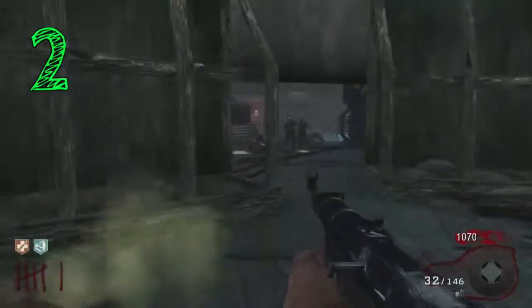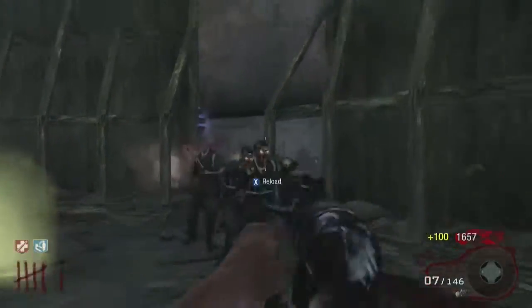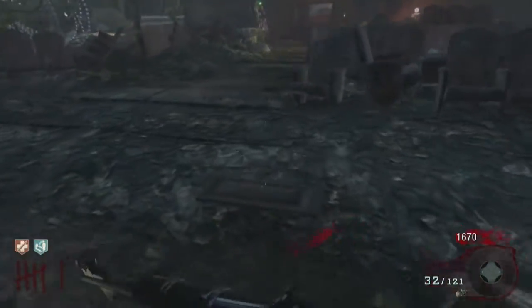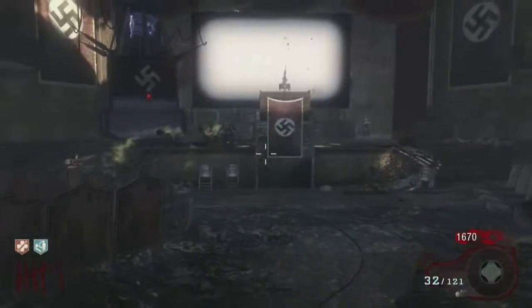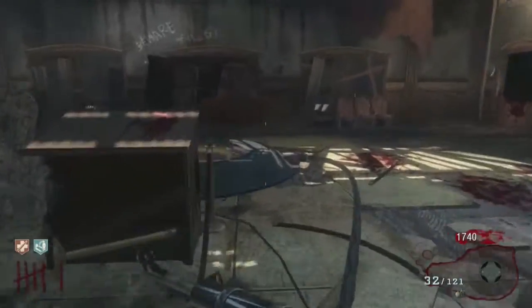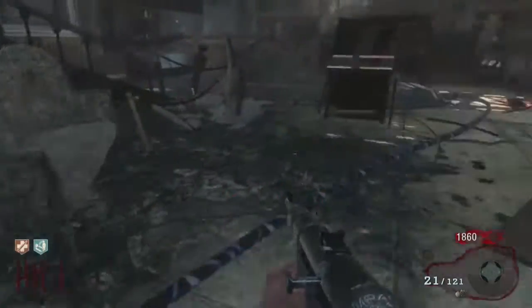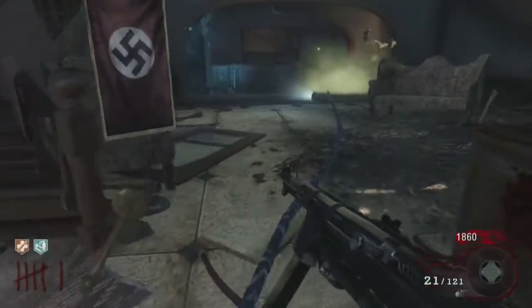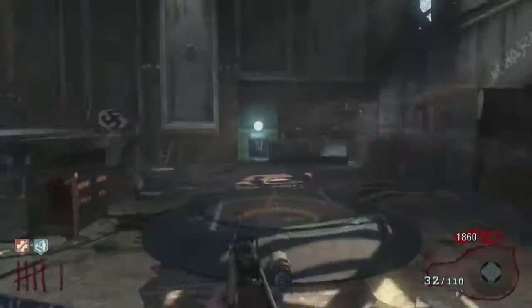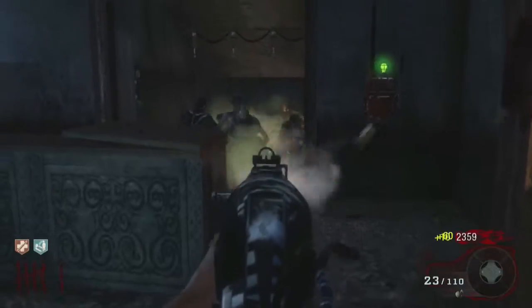Coming in at number two is Kino Der Toten — another map that plays on the creepy factor. You have the theater, the Nova crawlers, and the original perks. This pretty much goes for all the maps on this list: fill the map with appropriate perks, make sure you have Stamina Up and your four original perks, and maybe map-specific perks and map-specific wonder weapons. Bring back old wonder weapons and add in some new ones.